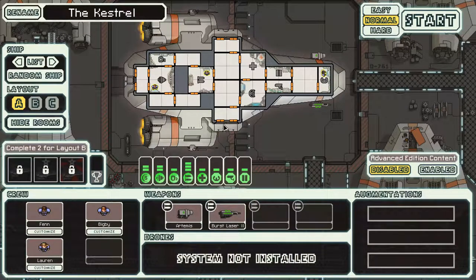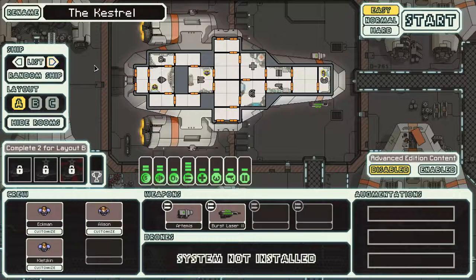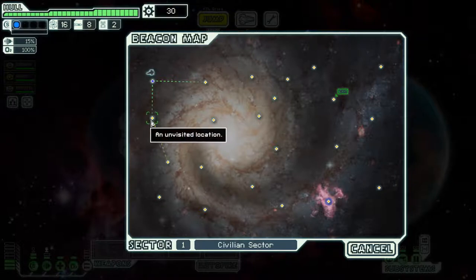Welcome to Faster Than Light. Today I'm going to do a little easy, laid-back gaming - setting the game to easy to relax with it. The music and sounds help me unwind. We're going to pick one of the ships and set off on a galactic adventure. The plot is that the data you carry is vital to the remaining Federation fleet. You need supplies for the journey, explore each sector before moving on, and get to the exit before the pursuing rebel fleet catches up.